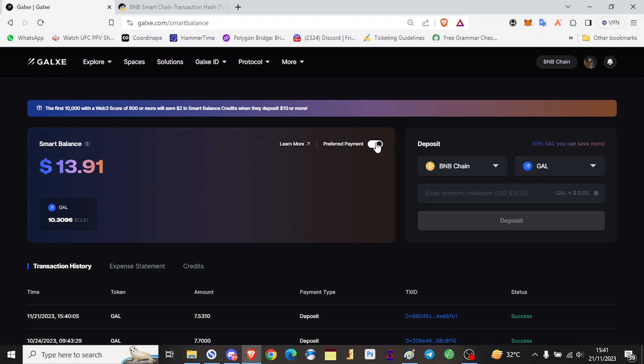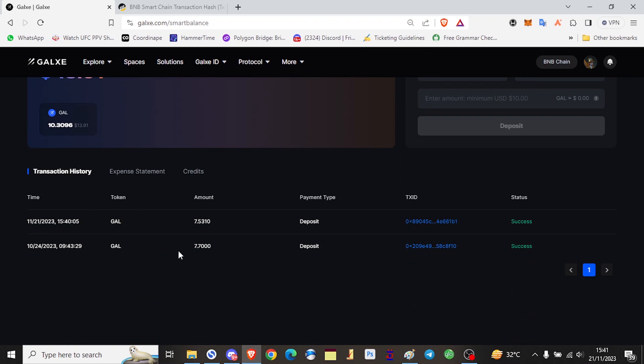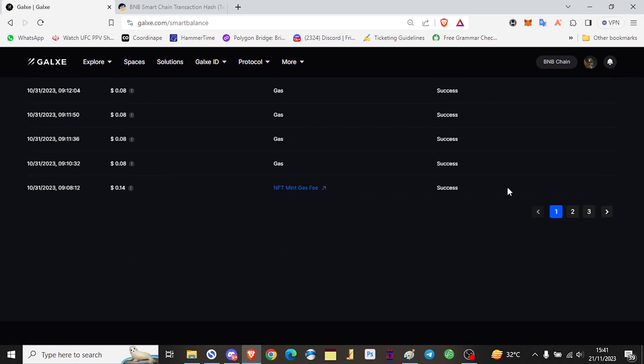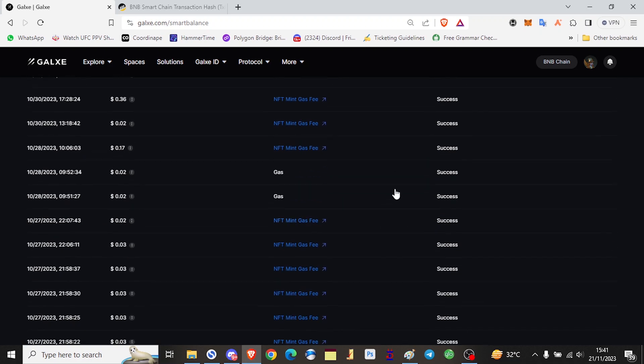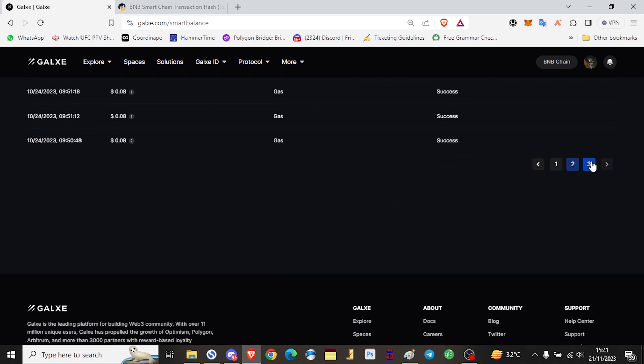You can see the preferred payment is turned on right now. So if you don't want to use the Smart Balance, you can simply come here and turn it off — you can see it's off — and turn it on any time. When you come here, you see your transaction history. This is the second time I'm depositing into the Smart Balance. You can come here and look at all the claims I've made since my first deposit. You can see three pages already — I've been saving gas fees and participating in more campaigns.